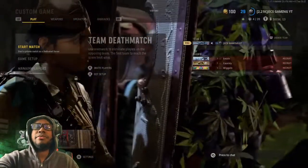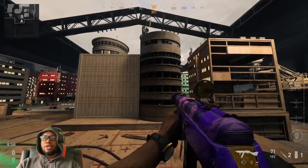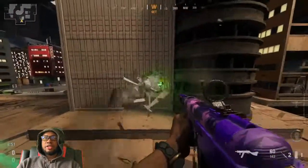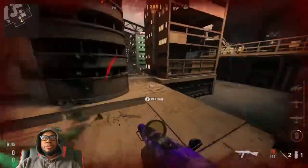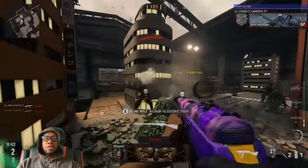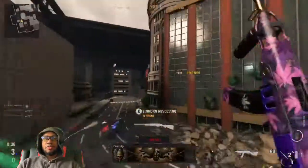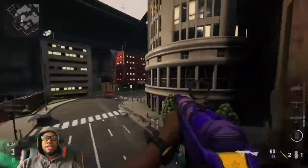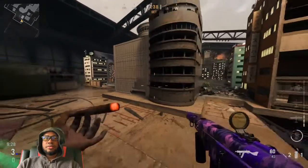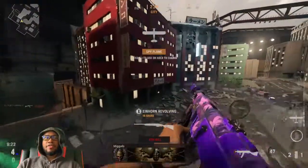Let's go ahead and get into the gameplay and test out everything in the bundle. Here is the new gun — there's no weapon inspect. The skin is looking good. Let's test out the tracers — really dope, it's pretty much like the Snoop Dog bundle. Let's test out the gesture.